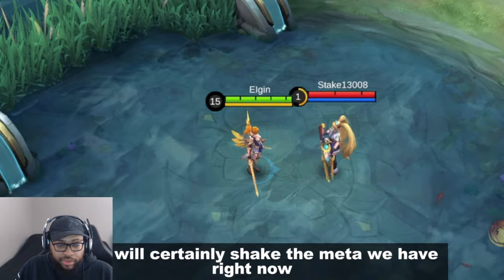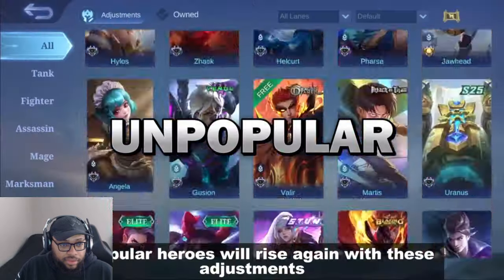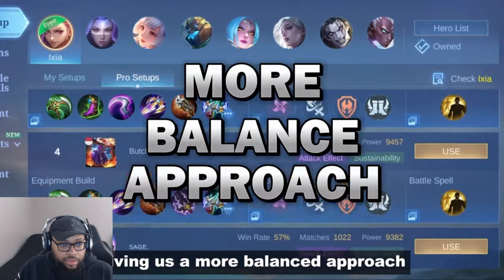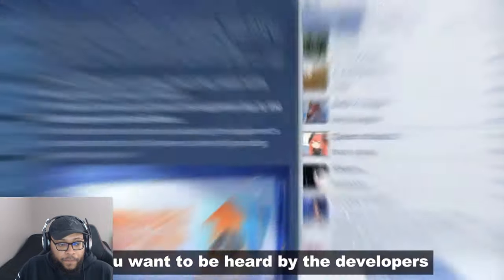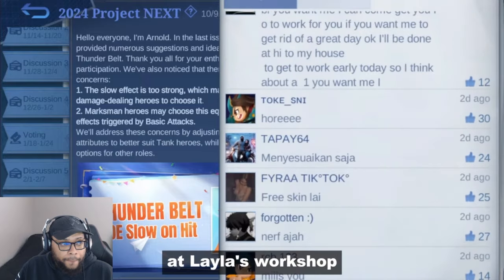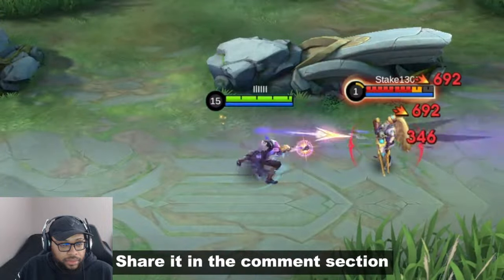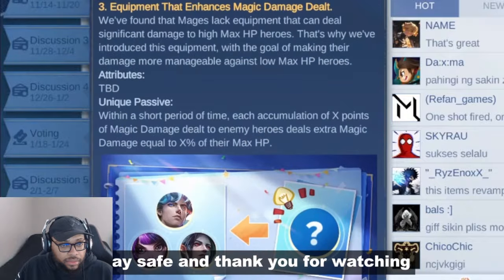That's a lot of adjustments and it will certainly shake the current meta. Unpopular heroes will rise again with these changes, and many items are turning adaptive, giving us a more balanced approach to item selection. If you want to be heard by the developers, you can add suggestions in the comment section at Leila's Workshop. Which heroes do you think will become OP with these new adjustments? Share it in the comments — that's all for this video, stay safe and thank you for watching.